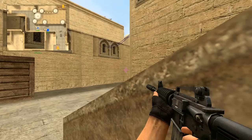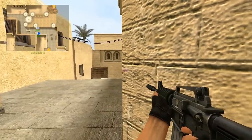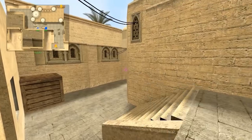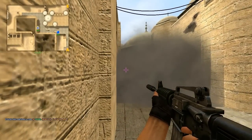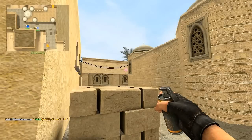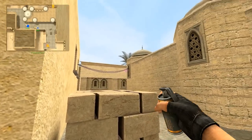Spots you should be the peeker from include: the cubby, behind the wall, above cubby, or if the choke point is smoked, up close. The flasher should be at a spot that compliments your teammate. The best position for this is behind bricks, as it gives you the option to flash close, deep, or over the wall towards middle.